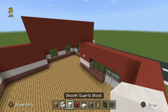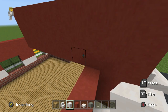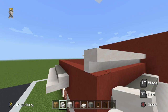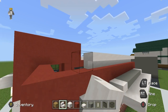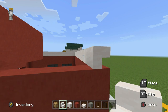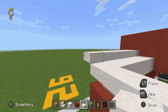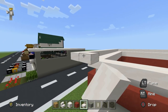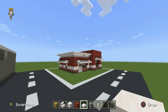Now we're going to do the roof area — relatively simple. On top of the red terracotta we're going to place upside-down smooth quartz stairs all the way around, eventually connecting to the upper part. Then smooth quartz slabs around the top edge of the smooth quartz stairs all the way around, connecting like that. That's looking pretty good.